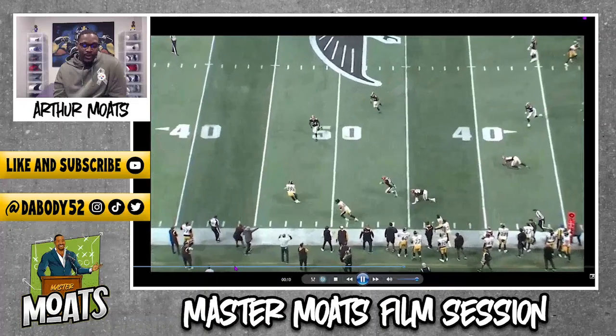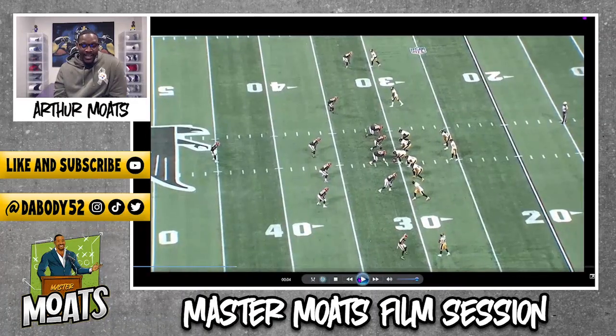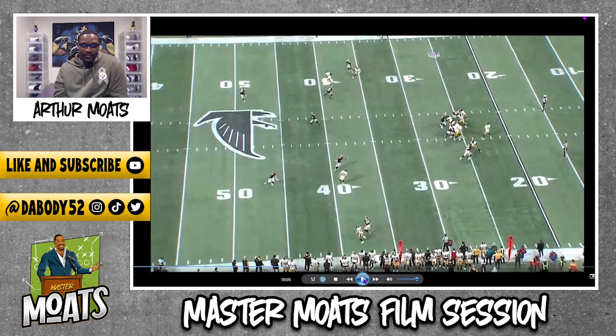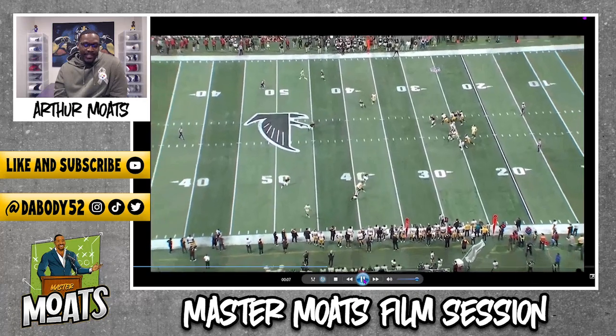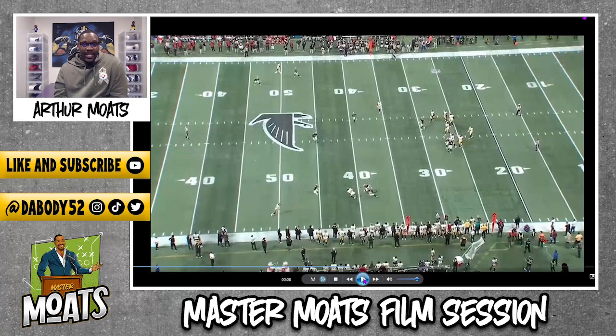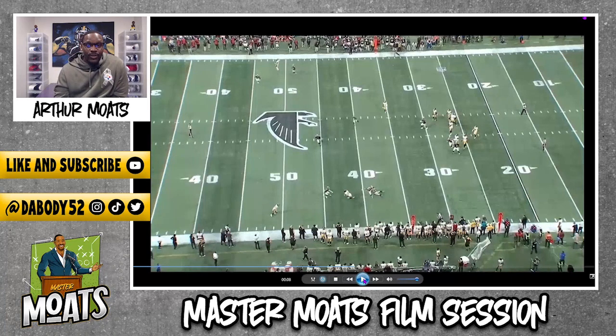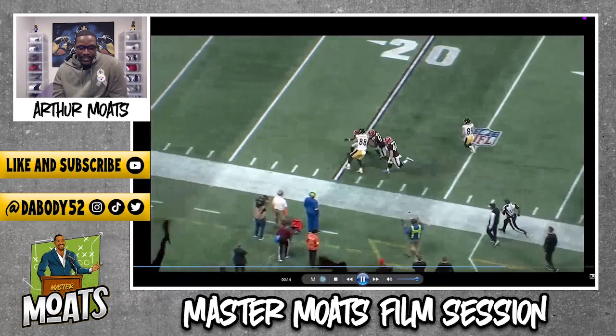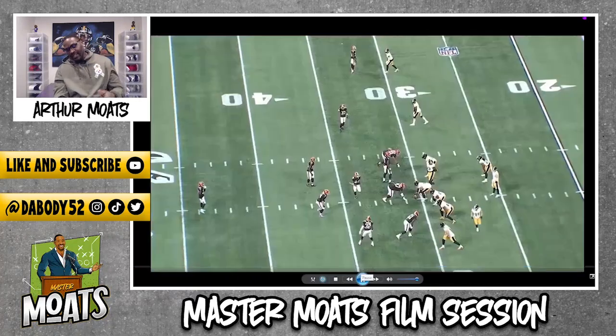This shows how complete Pat is. First: the smarts — settling down and working away from the leverage. Second: the hands catch. Third: surviving the contact and maintaining possession. Then being a playmaker — that's what separates good from elite. A good player gets tackled by AJ or makes AJ miss but gets tackled by the next defender. Because Pat has elite characteristics, he makes both guys miss and shows his speed in the open field to make a big-time play in this game.